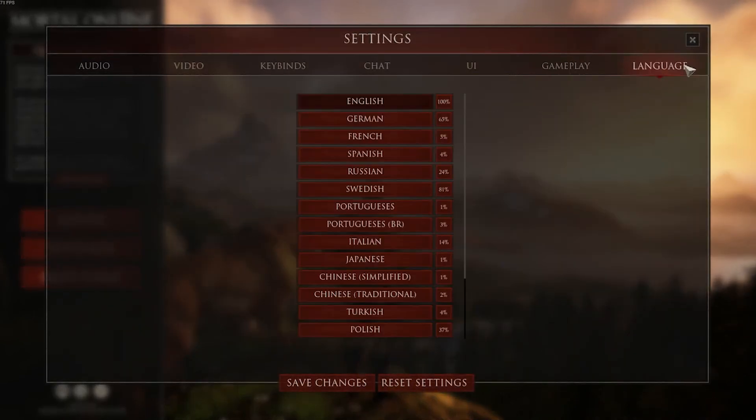The last tab is the language tab. This tab is for the different languages. On the right hand side you have percentages — this percent tells you how much of the in-game words have been translated to that language. I think this is helpful to determine whether you're going to use English or whatever your primary language is. If you're a Spanish speaker, you may want to just go with English as only four percent of the game has been converted at this point, but that's up to you.